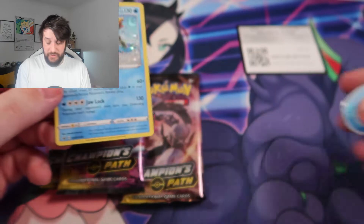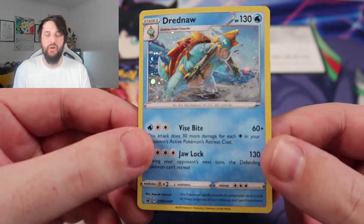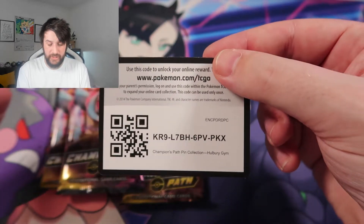You do get the pin collection, the gym badge, and you get a promo card — the Dreadnought card again, like all the rest of the promos. Very, very good. You also do get a TCG online pack opening code.